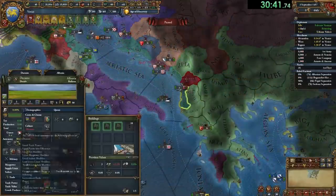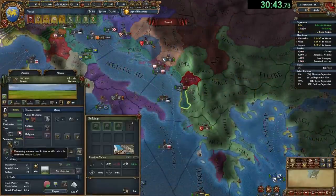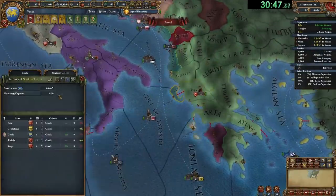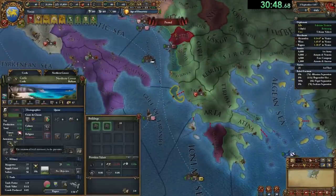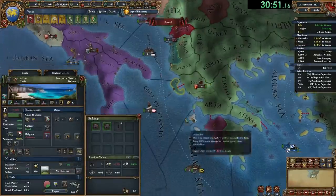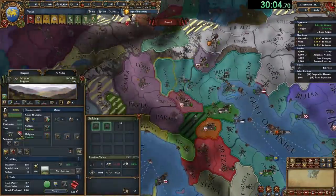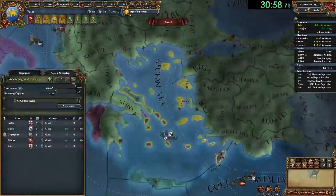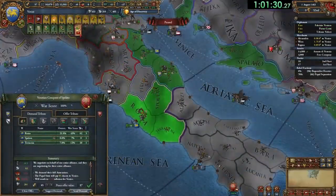Right before my second war to fully annex the Pope, I perform a sequence that involves unstating a province, raising autonomy to 100%, and then re-stating, which removes the recently raised autonomy cooldown, and finally lowering autonomy. I do this for every province except my capital state, which I cannot unstate, and this helps me spawn rebels everywhere.